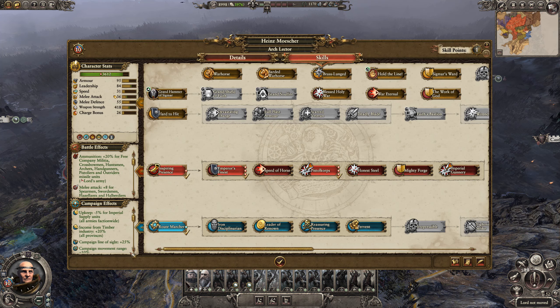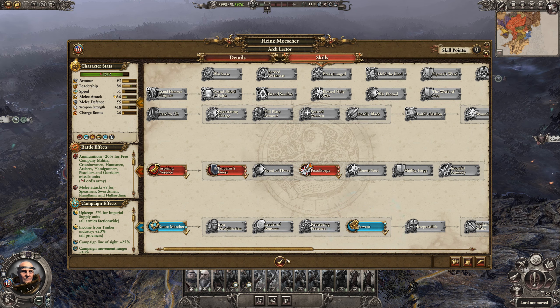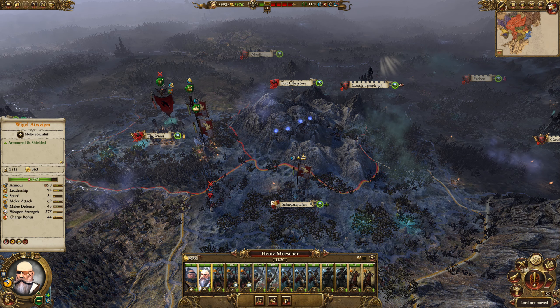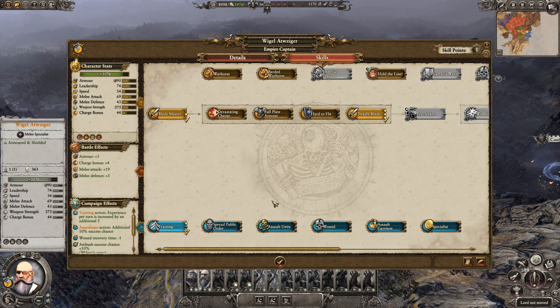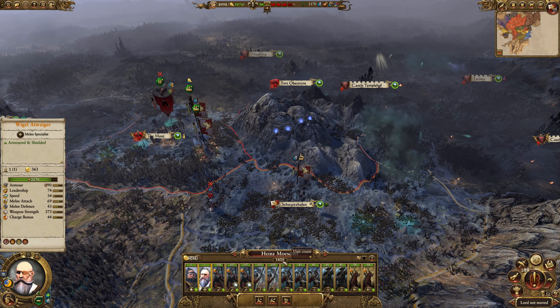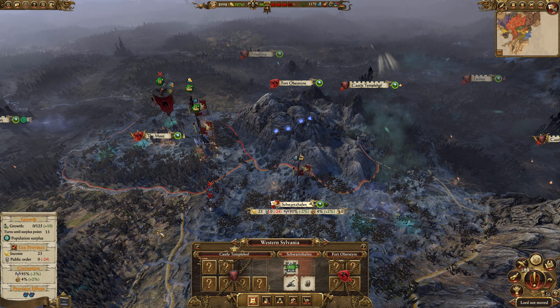Let's spend the skill points. We'll build up Fervent since we're taking on the vampires. Spread public order maybe — time for that. Put him on a horse, but I don't think I want to spend a point on a horse — we'll get a Pegasus when he reaches rank 12. Probably the quarter here is going to be a nightmare for a long time.